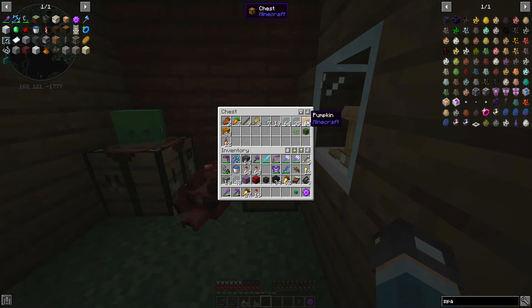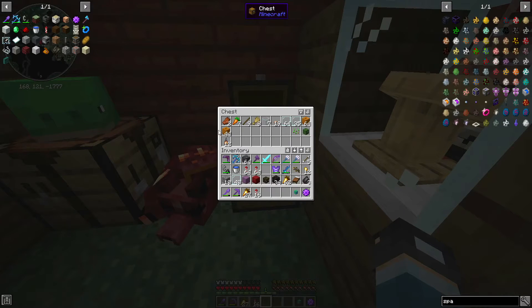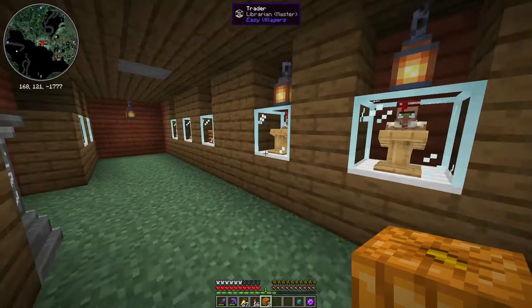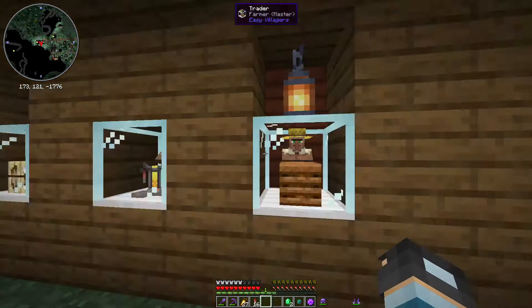All you need to do is get a pumpkin. If you have a pumpkin villager, interact with the villager. Now it says one down — we touched it. I got two emeralds.